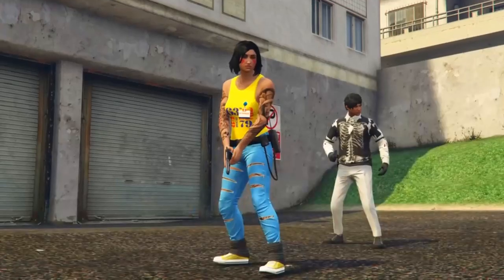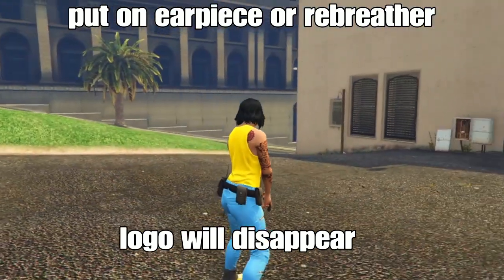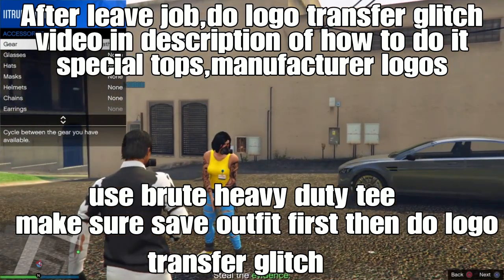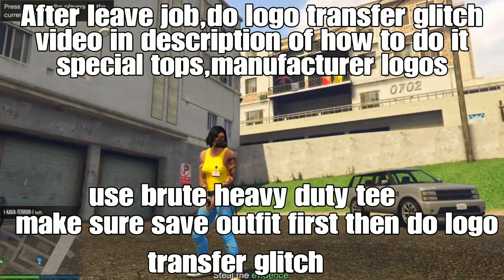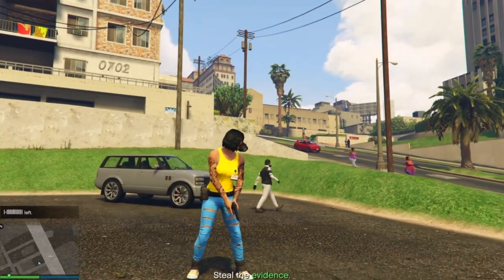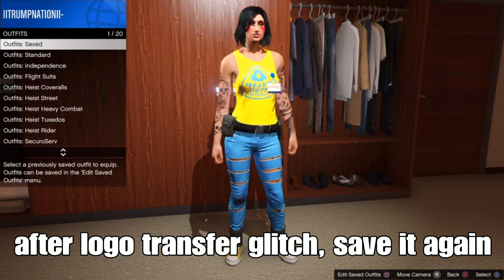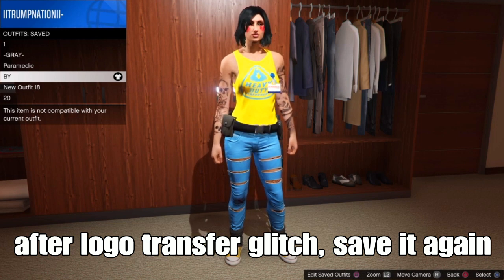After we leave the mission and go straight to the session, I'm going to show you guys how to add a mask, some glasses, a helmet or hat, and some accessories of your choice. We got to go straight to the mission to save your outfit — it'll add an earpiece or a breather. Our logo will disappear, but that's okay — we want that to happen. After leaving the job, I'm going to do the logo transfer — transfer a different logo onto my t-shirt. I'll link the video down below on how to transfer a logo onto your tank top. Remember to wait a couple seconds before leaving the job.